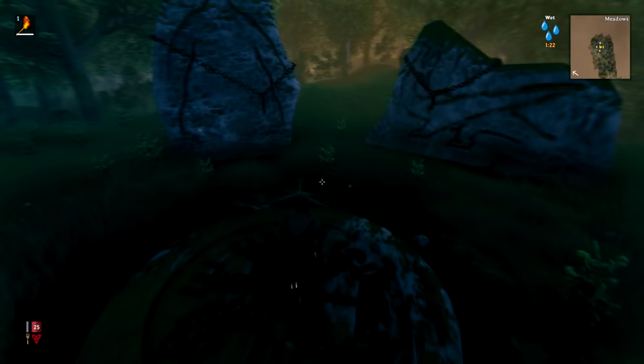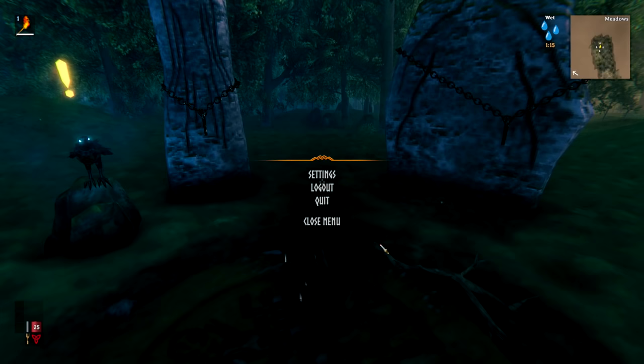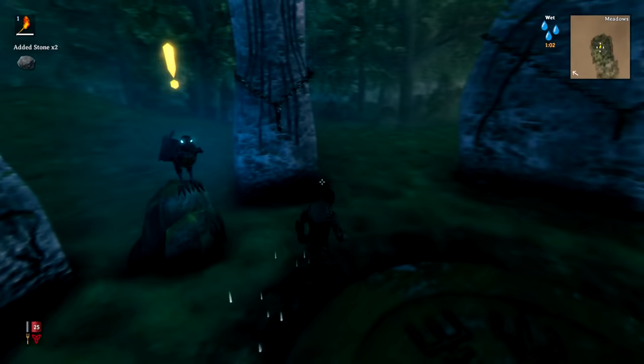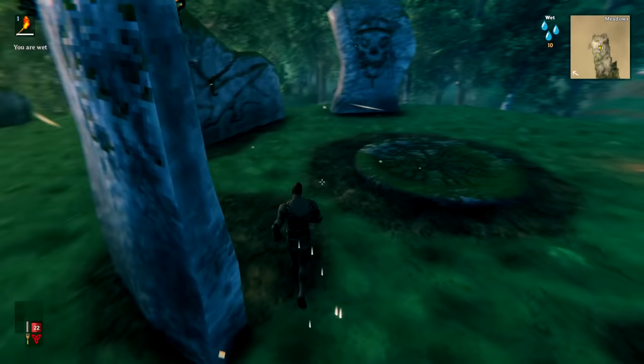The next thing to do is make sure your vegetation settings are on low. If I go into settings, graphics, and put vegetation down to low, that makes a huge difference — now when we're running around, everything on the floor will be much easier to find. As we're exploring, make sure you pick up literally everything you see.